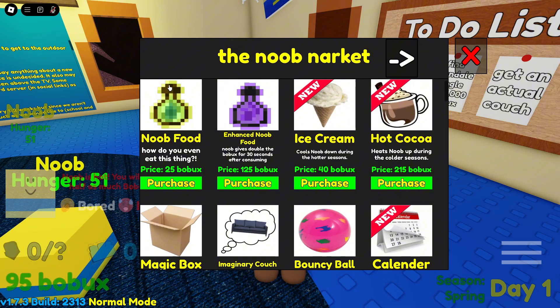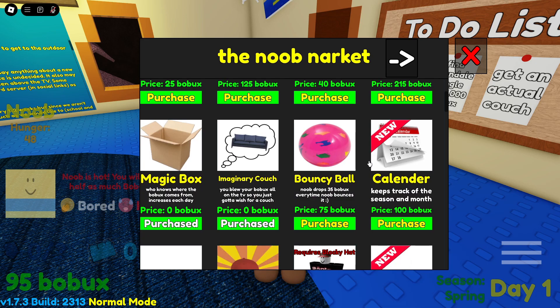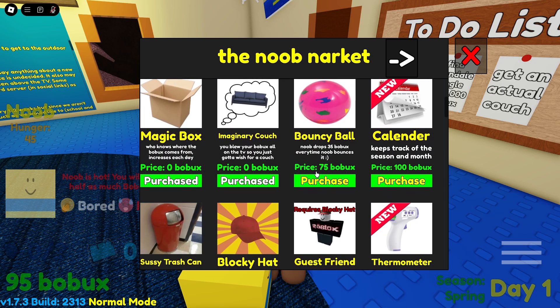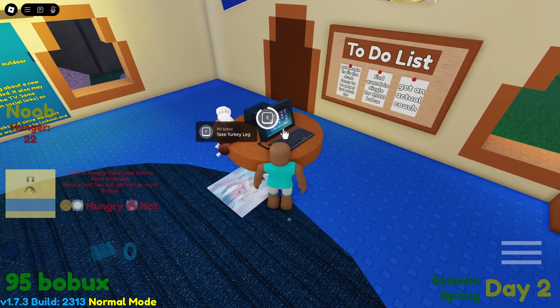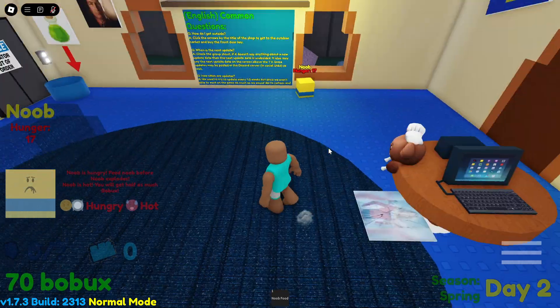Let's see what I can buy on the noob market. Enhanced noob food — nah. Ice cream — nah. Oh wait, I can buy an imaginary couch, but I already have that. The noob is hot, so I get half as much bobux. He's also hungry.